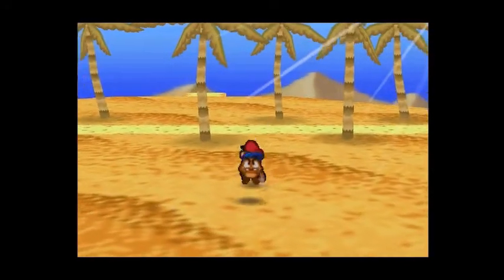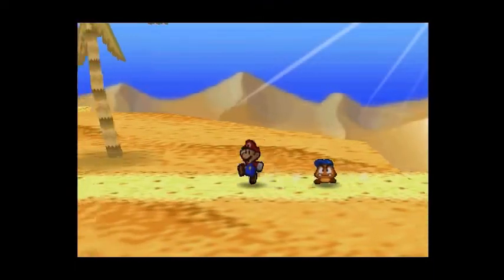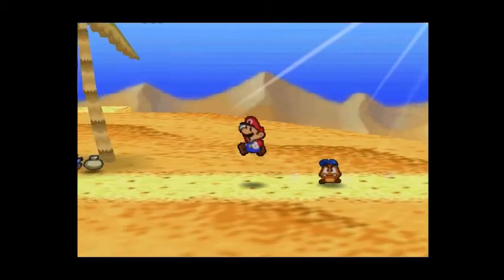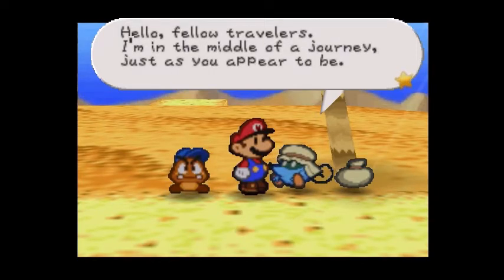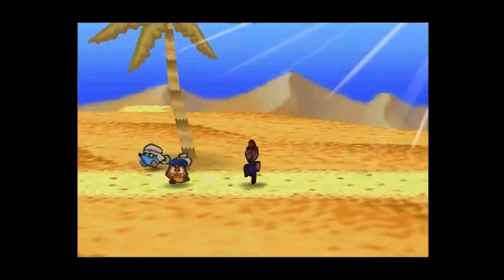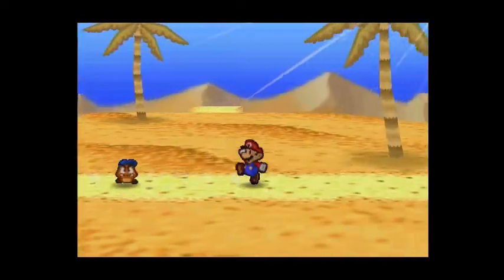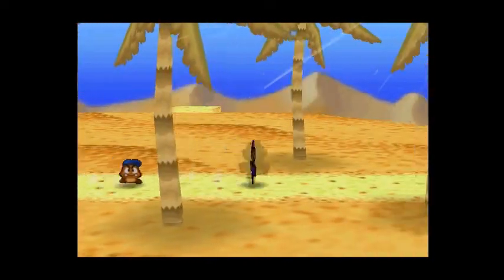Let us go to Dry Dry Outpost. I'm gonna see this guy. He says: 'Hello, fellow travelers. I'm in the middle of a journey, just as you appear to be. Other travelers I meet are like brothers and sisters to me. If a town is what you seek, follow this path to the east. A desert town called Dry Dry Outpost waits at the path's end.' I'm gonna go to Dry Dry Outpost now. Okay, we're now in Dry Dry Outpost.